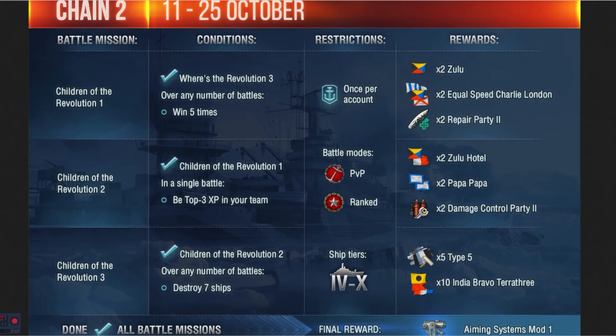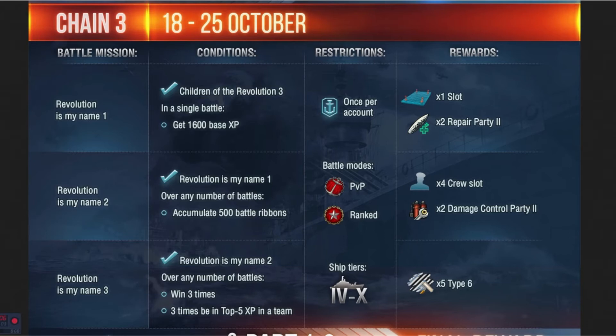Once chain 2 is done, you get the Aiming Mod System 1 as the final reward. Chain 3 starts on the 18th, titled 'Revolution Is My Name.' You must complete the prior two sets of missions first. Mission 1 requires 1,600 base XP once per account, earning you one slot and a Repair Party 2. Mission 2 requires accumulating 500 battle ribbons in PvE mode, and you get four crew slots and two Damage Control Party 2s.